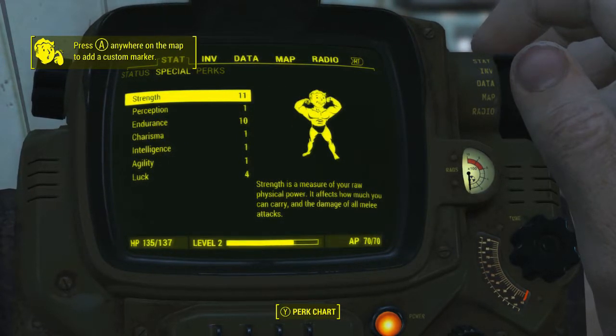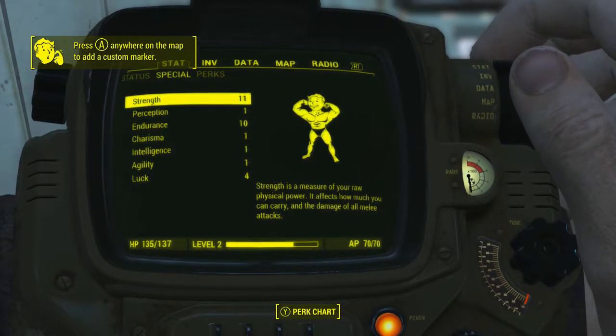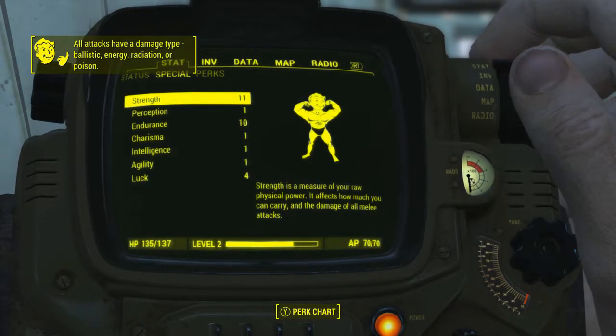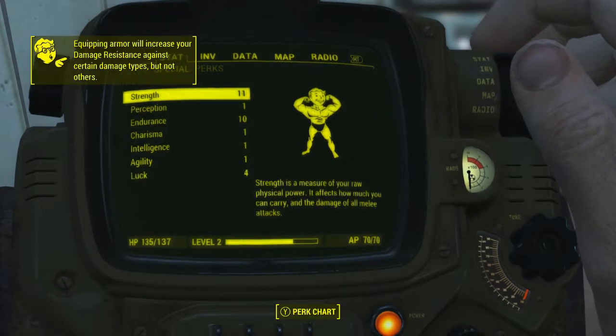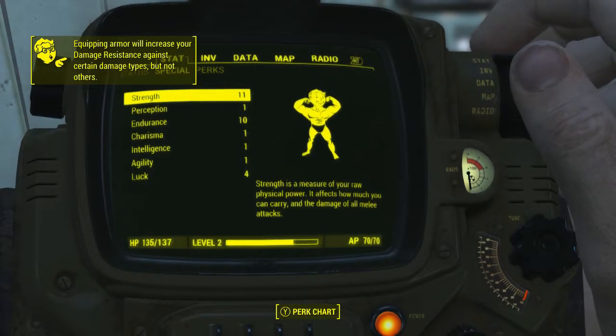And of course, you can grab the bobblehead as well from the Mass Fusion building over by Goodneighbor to make it 12. That's a pretty nice little buff if you're wanting to do a really strong melee build right from the beginning, or just wanting to have the strongest character in the Commonwealth.